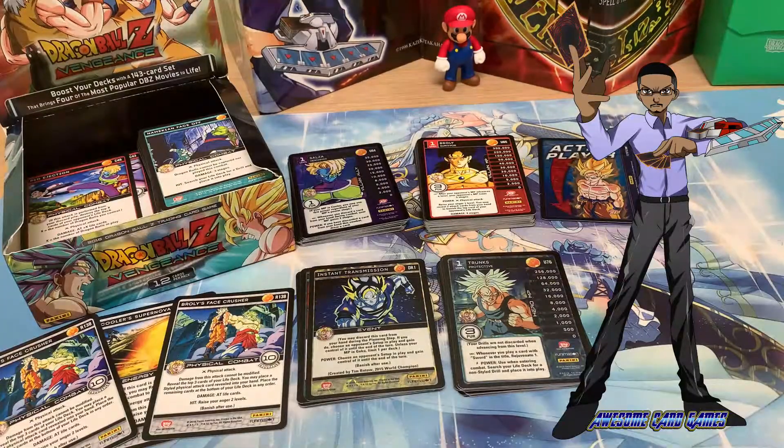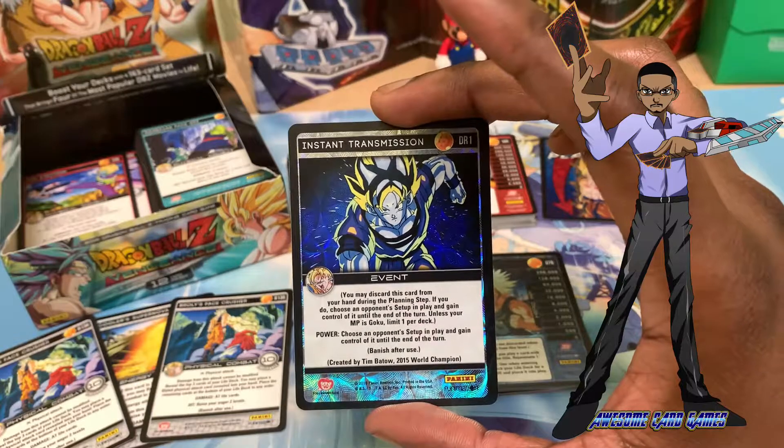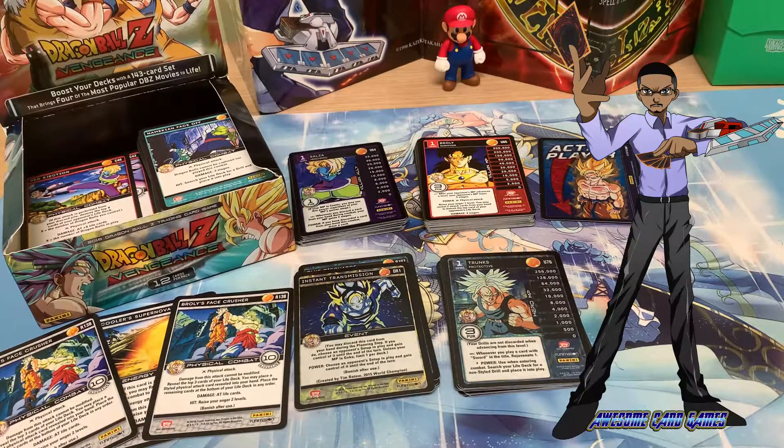Well, this was an amazing booster box and I've pulled some fantastic rares and foils. The best pull in this entire box was the Dragon Rare full of Instant Transmission. I also got a full of level 1 Trunks. We got the entire personality set for Broly, Cooler, and Android 13. I'm considering building a Broly deck and also a Cooler deck. Let me know what your favorite card from the Vengeance booster set is. Thanks for watching today's video — if you enjoyed it, give it a like, subscribe to Awesome Card Games for more videos, and I'll see you guys next time!